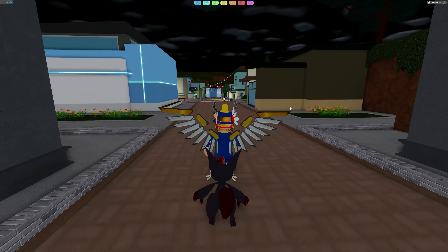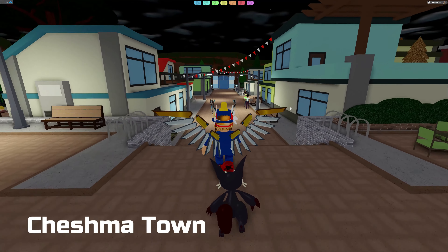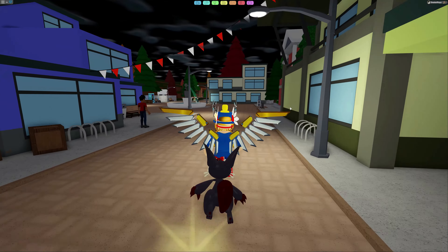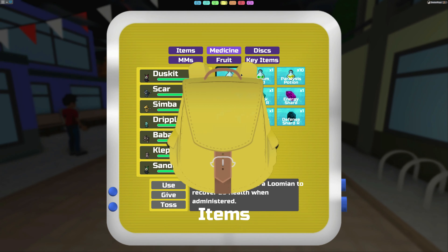When you do encounter one of those Corrupteds, you can't catch it — you have to defeat it. Don't lose and definitely don't run away. Take it on, defeat it, and then you will end up getting one of these shards in your inventory.